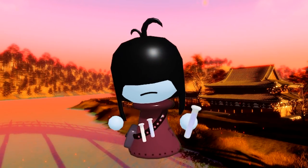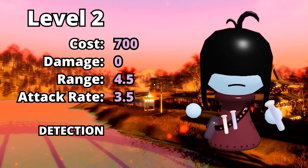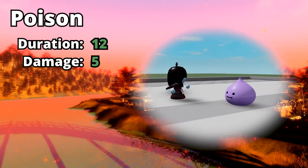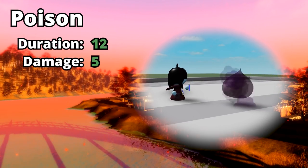Coming up at level 2, and wow, she still looks super cute. Look at her shaking that vial — absolutely amazing. She also gets an extra vial around her neck, which is pretty cool. To upgrade her to this level will cost you 700 mana. Her damage will still be 0, with a range of 4.5 and an attack rate of 3.5. She still keeps detection. Her poison effect got an upgrade, making the duration 12 seconds and the damage 5 per second.